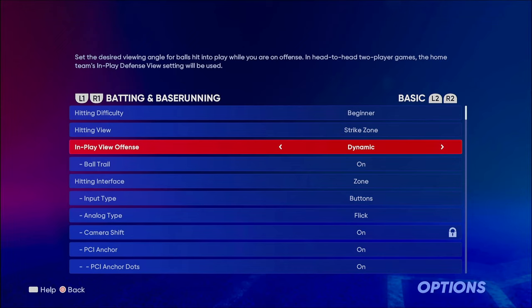For in-play view I have Dynamic. This is basically what your camera angle looks like when you're in play after you hit the ball. The reason I like Dynamic is because as a content creator — whether I'm playing online ranked seasons, battle royale, or co-op — I like to be able to see the no-doubt celebrations. You can choose anyone you want: medium, high, broadcast, retro, dynamic — whichever you want. It's completely up to you. I use Dynamic because I'm a content creator; it just makes my life easier.